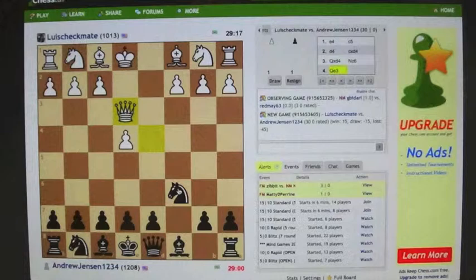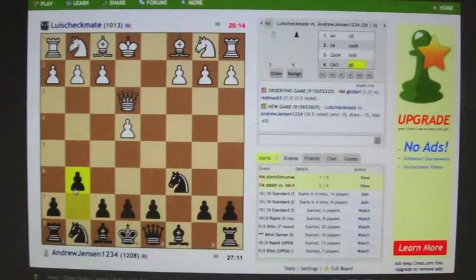He retreated his queen because he didn't really have any other choice. A lot of times you want to narrow down what pieces to move, and in that case he had no choice but to move his queen. Next, I fianchettoed my bishop by moving the knight pawn forward and placing it on that nice long diagonal so it acts like a sniper.